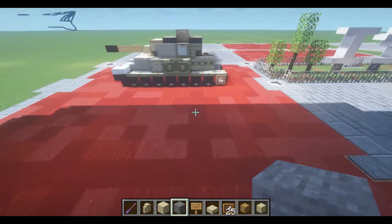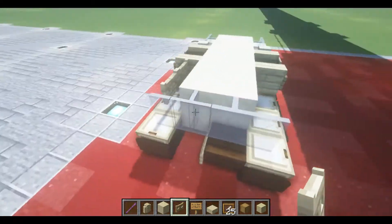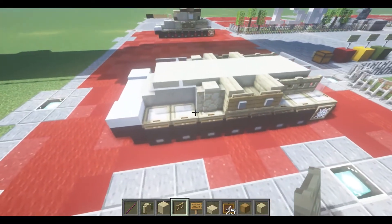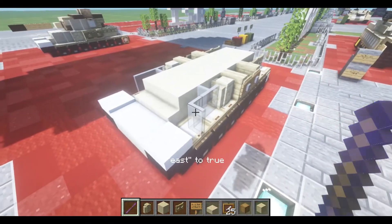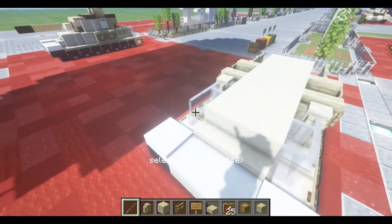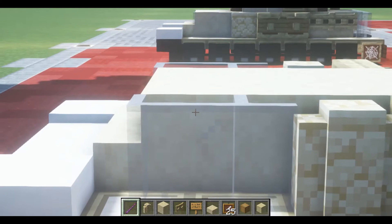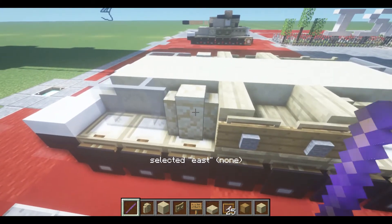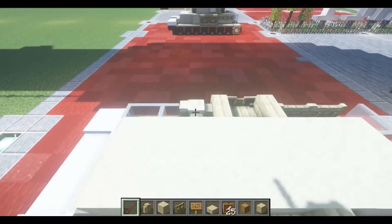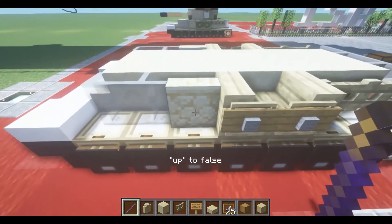Moving on back, we're going to finish up the hull. Two fence gates down like so. We're going to do the debug stuff after we finish each layer, so let's get right to it. Set one fence gate to west and the other to east so they're facing inward — should have a very nice, almost flat look. These ones we want set to north and south, and also set 'open' to false so it has a smoother look.